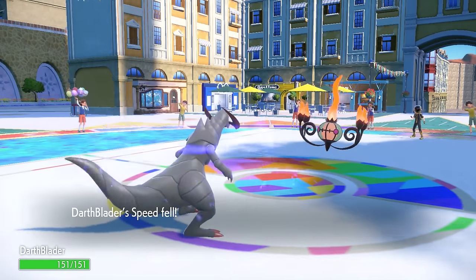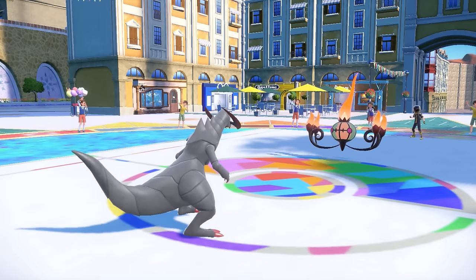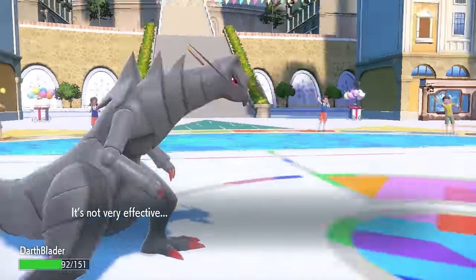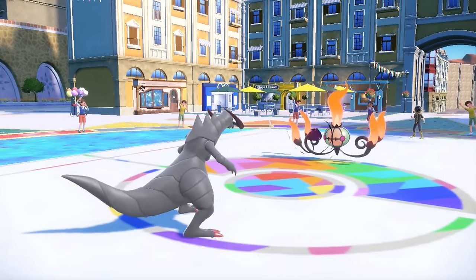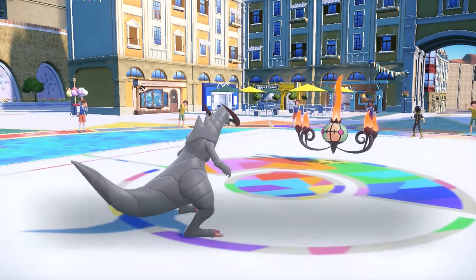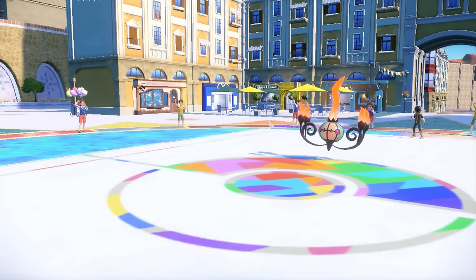This is where the Sticky Web is wildly unfortunate. I bring in the Haxorus, and it would be really nice if this was a Scarf Chandelure going for Flamethrower. Of course it doesn't do a whole lot to me, but it's actually pretty close to the range where Shadow Ball is not going to look great. They outspeed because everything's caught up in a web, and a critical hit does knock me out — down goes the Haxorus.